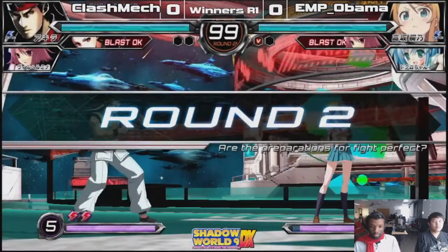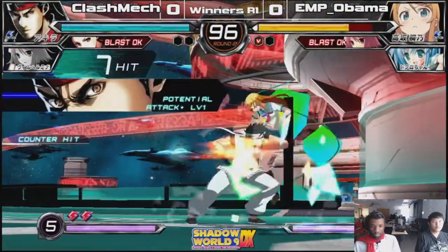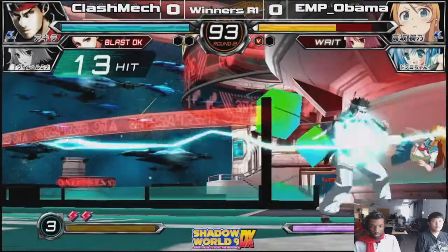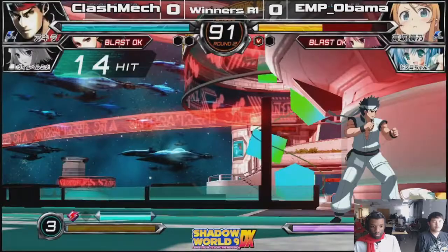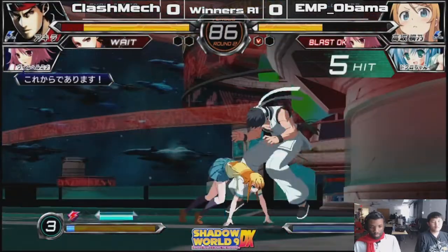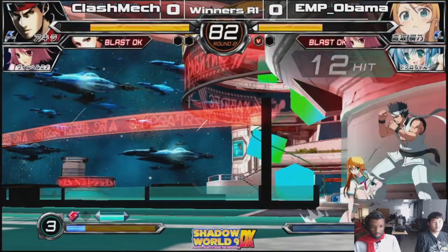That was the resource for the trump. Clashman told me about the trump card. So that's what you use for big damage, and you have access to reads, beats, jump gets, and anything. Clashman is probably going to get on a lot of pressure here. That was a half health combo. So yeah, Akira does a lot of damage, especially with trump.